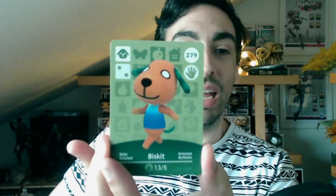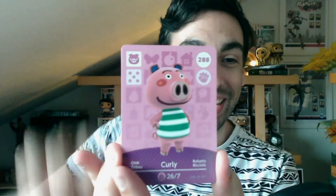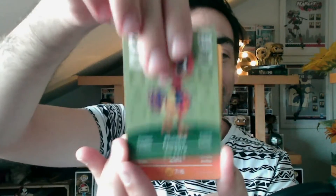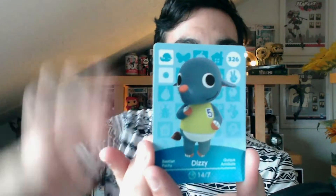From the villagers we got, we have Wolfgang, Biscuit, Marshall — wonderful card by the way — Curly, Pally, Zell, Bill, Cherry, Dizzy, and Lobo.